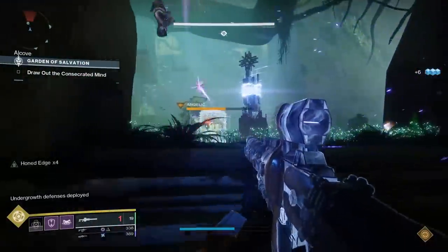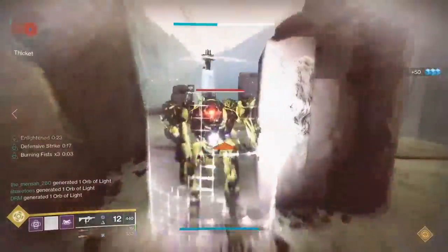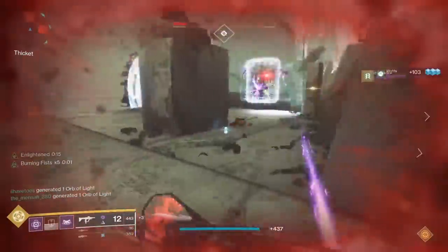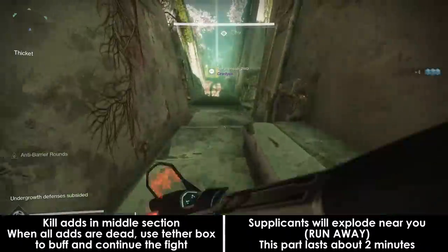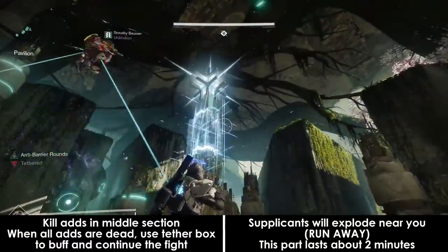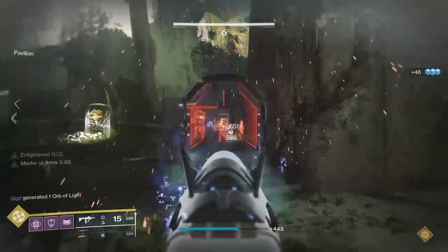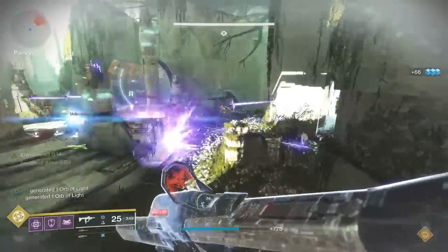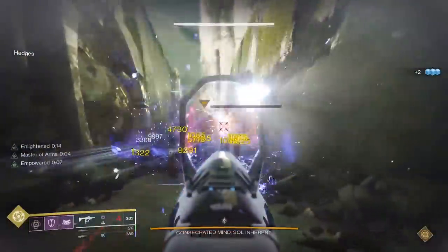After all 4 relays have been activated and all portals are active, the fight is purely about management. Players should call out whenever they need help with Angelics or need to rebuff. Note that Angelics will disable the tether box when they spawn in, and there is no reason to not constantly reapply the Enlightened buff whenever you have time. Eventually the middle of the room will break open and all players should converge into the middle to fight off waves of Vex enemies and Angelics. Supplicants will join the fray towards the end — these are self-destructing suicide harpies, so be careful as they will one-shot you if you're too close. You should only need about 1.5 to 2 minutes of fighting in the middle before the encounter is over. Once you grab your loot, chain the tether box to the middle relay to start the next encounter.